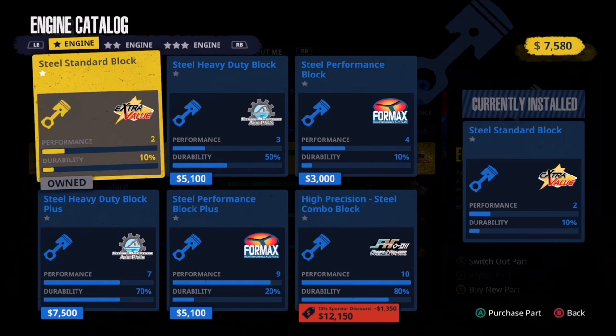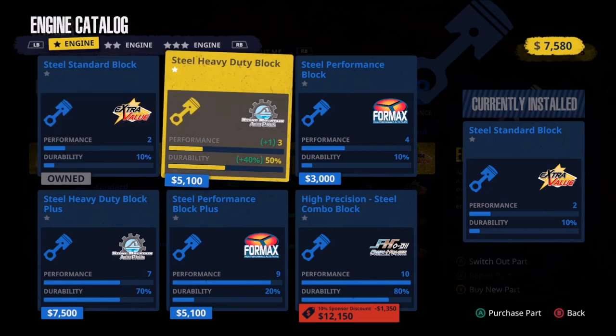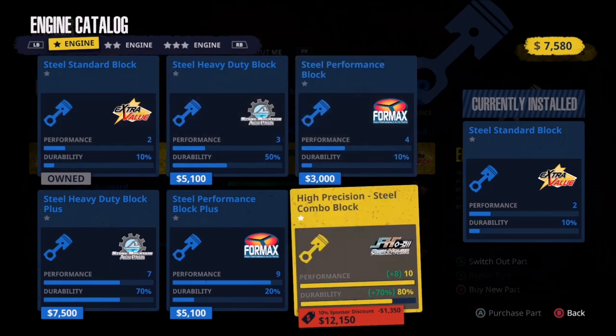We've got three options on the one-star engines right now. The most expensive one gives us a plus 10, which would be eight performance points higher than where we are now, plus a good bit more durability — but it's $12,150, so we can't afford that.